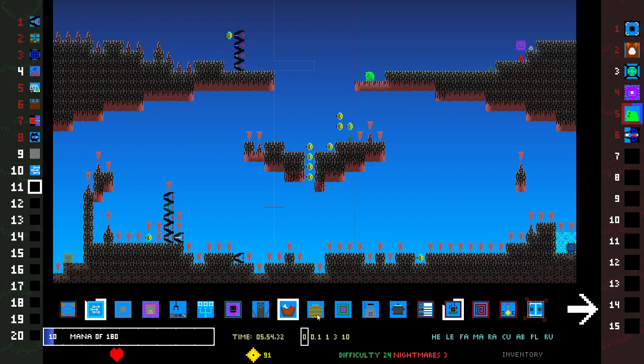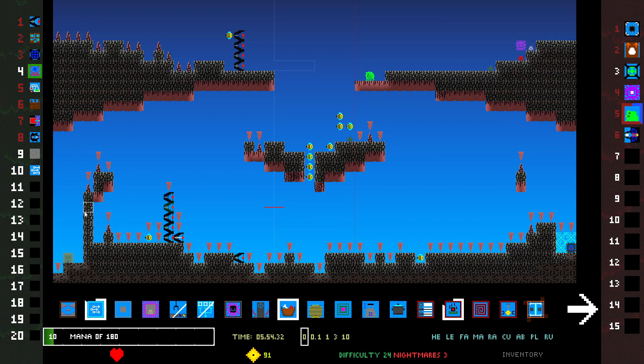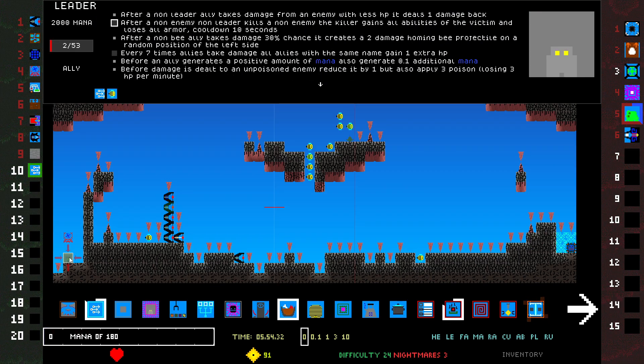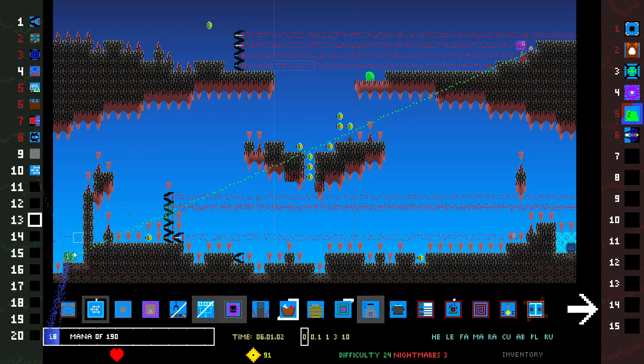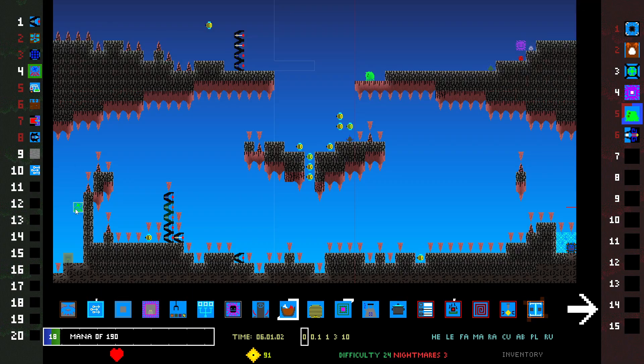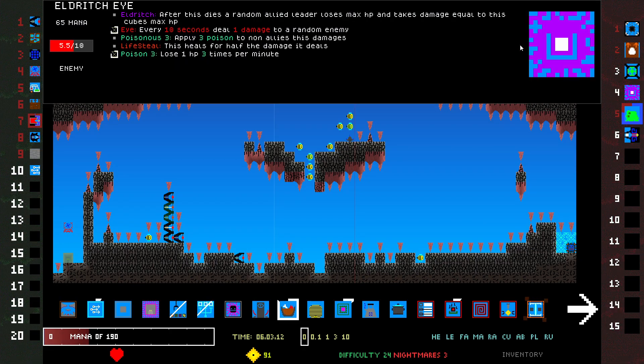What do I have for consumables? Every non-leader ally — it's not very good. We're like barely hanging in there. I lose if I lose this — that is how this game works. Three HP. Do they have Eldritch Eyes? They have this one.